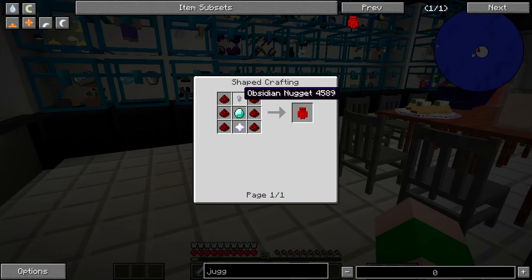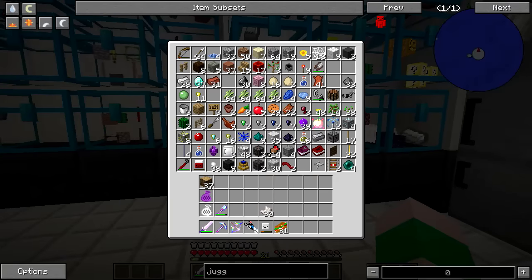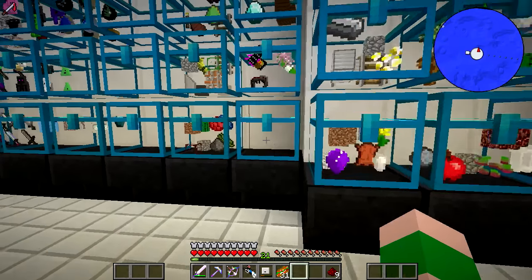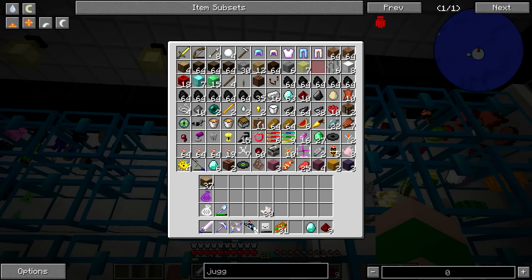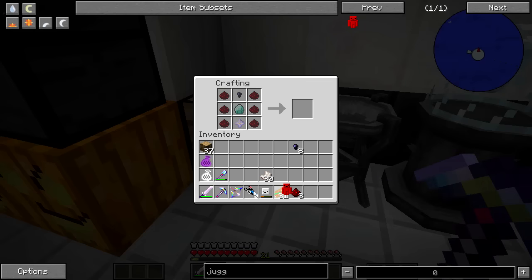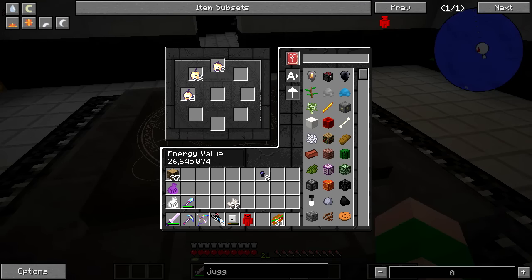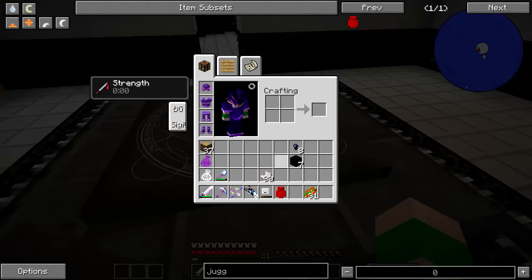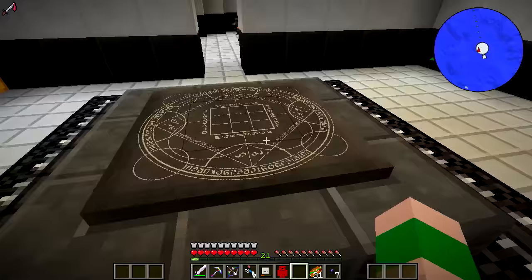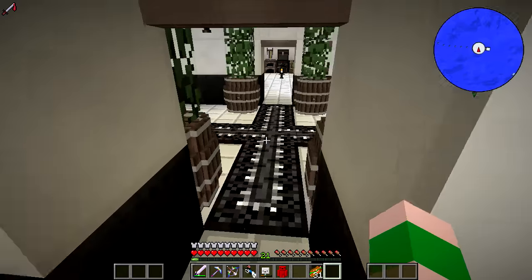I'm just going to go in there, get my axe, leave, be victorious. There's our man — the Juggernaut pet. I was about to throw out these obsidian nuggets, but this guy actually needs obsidian nuggets for food, so I'm getting myself six stacks — that should give us nearly a full stack. Got ourselves the Juggernaut pet now, so let's head into the danger dimension.